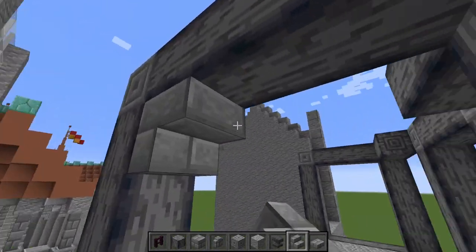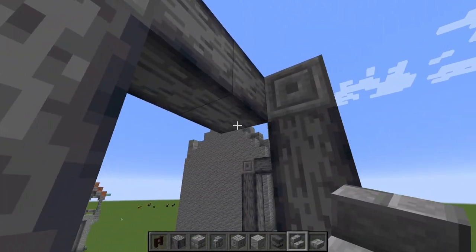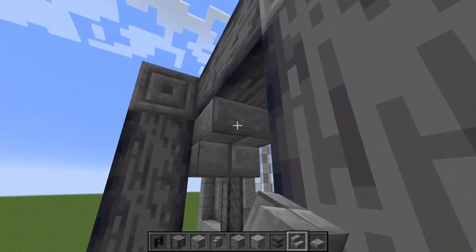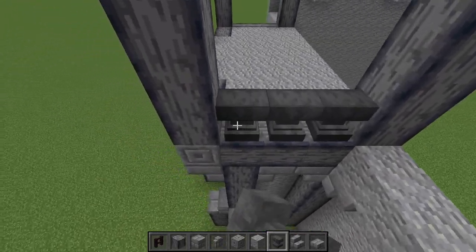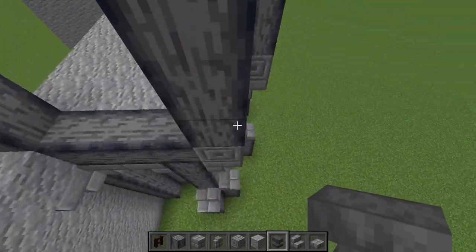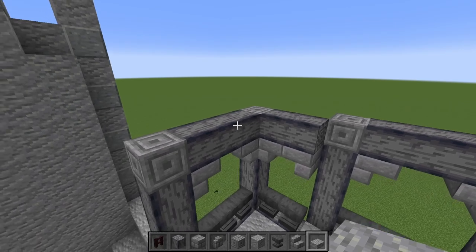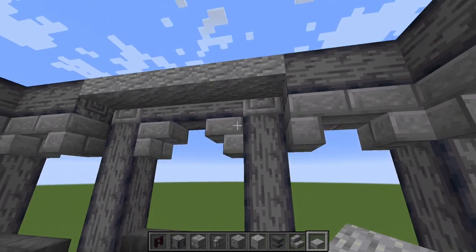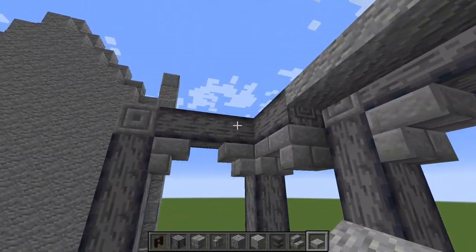We're then going to do the same thing we did down here and create some arches using our stone brick stairs, just to make them look a little bit rounder and nicer. Then here towards the bottom we're going to use anvils as a railing for the balcony. We're going to want to put in a floor up here for a second balcony, and for this we're going to use slabs instead of full blocks just to optimize the space up here.